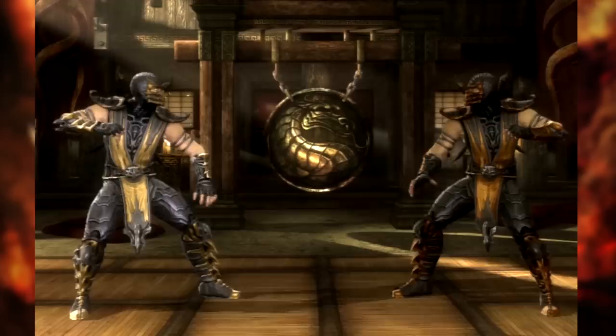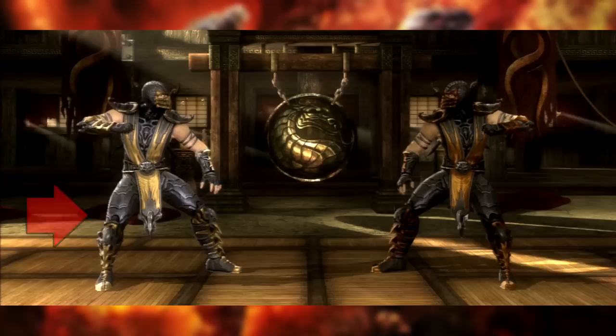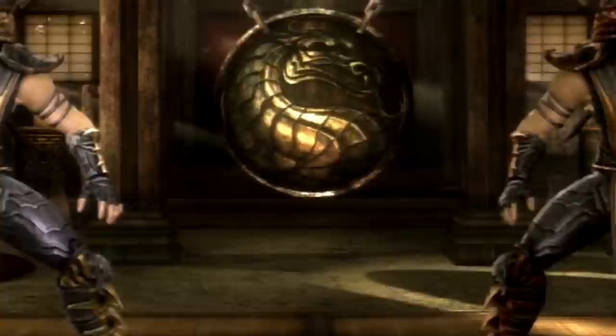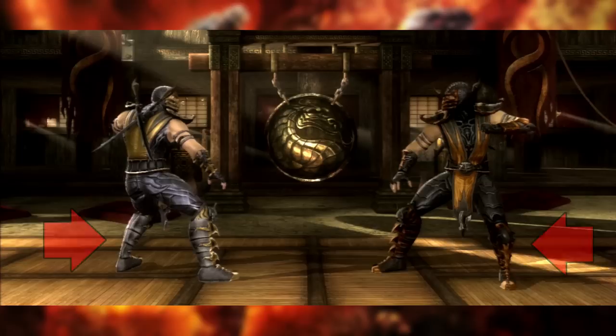Furthermore, in this particular case, Scorpion is in what is known as an open stance with his opponent. This occurs when the combatants favor different kicking legs. Scorpion on the left currently favors his right leg, as it's behind his left leg, while Scorpion on the right favors his left leg, as it's behind his right leg. A very common move in Taekwondo is to switch your fighting stance, and Scorpion is very easily able to do this. In no time he can switch his leg placement with a small hop and change into a closed fighting stance with his opponent, since now both their favored kicking legs are the same, making them appear closed off to one another, hence the name.